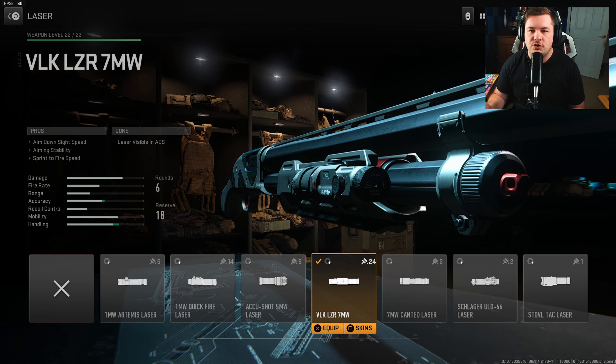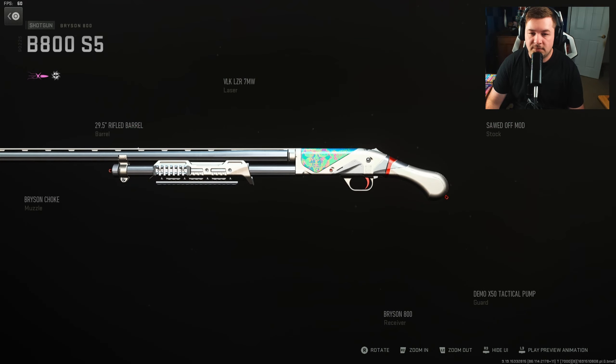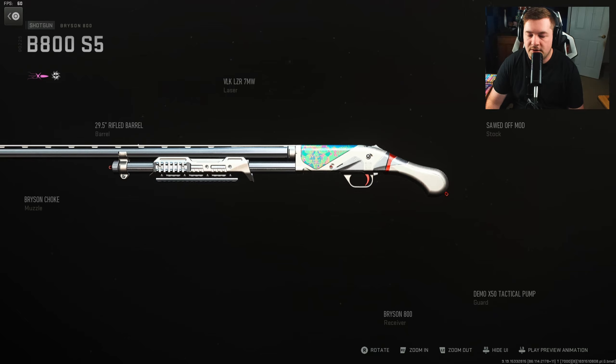Last attachment is the VLK laser - this one's a preference, choose whichever laser you want whether you're going to be hip firing or aiming down the sights. All of them are good options; some of them are visible, some of them aren't. Tuning: negative 0.32 towards sprint to fire speed and negative 36.19 towards aim down sight speed.